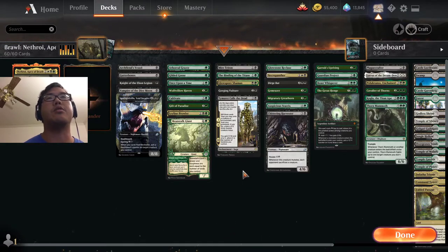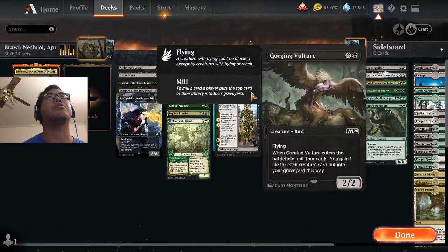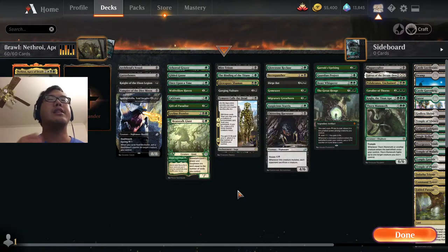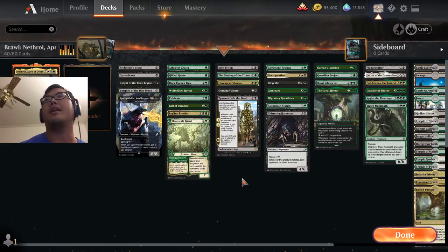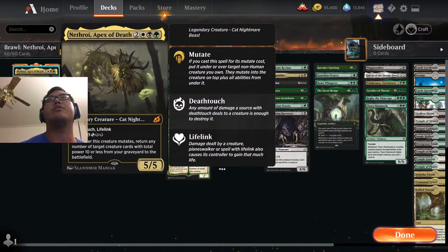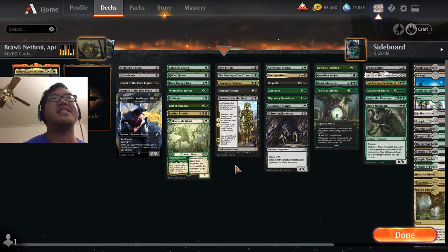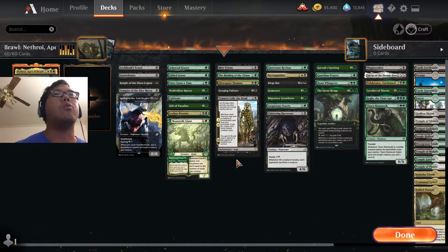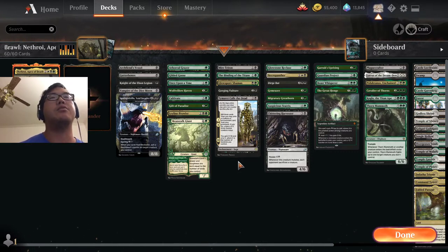Speaking of which, since there is graveyard recursion in this deck, we have a pile of mill effects: Mire Triton, Binding of the Titans, Glowspore Shaman, Gorging Vulture, and Timurut. These cards aren't hugely impactful early, but if you invest in them there's a chance that Nethroi has a bigger punch because you've got a fully stocked fridge. And since this is a best-of-one format, there isn't a whole lot of graveyard hate packed into people's decks.